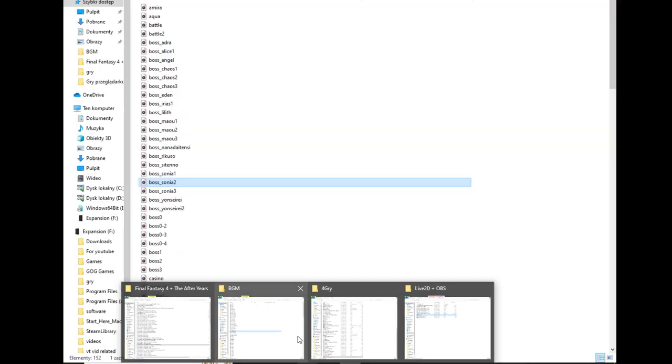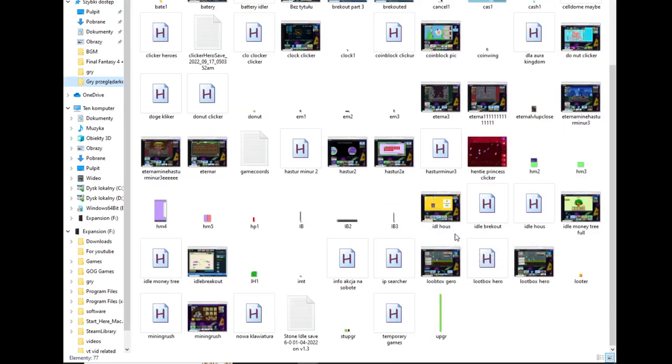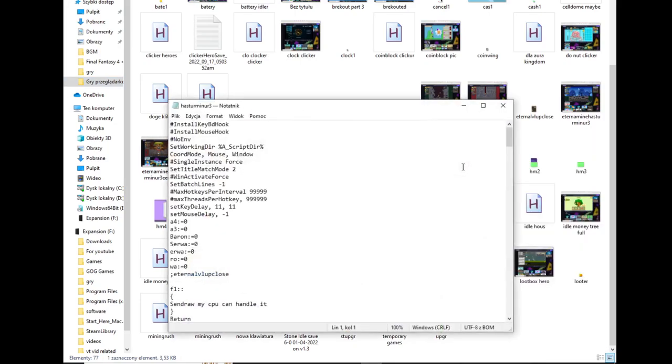Hello everyone, today I will show you what I programmed. Let me switch to the macro folder — there was plenty of stuff that I programmed. First off, an auto clicker that searches for red buttons, and then macros for each different game. For today we will be checking out Haste Miner 3.